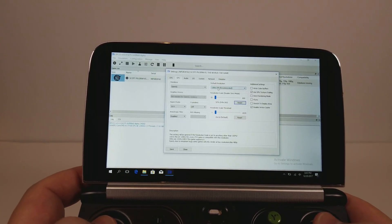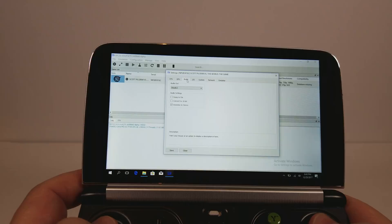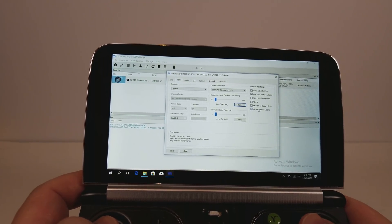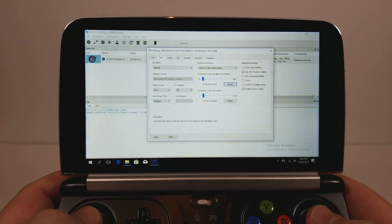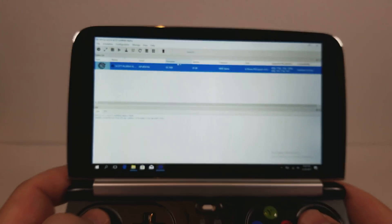I'm using the default resolution of 1280x720, but the render scale is under, so we're doing 50%. The only thing you have to do to make it playable — otherwise you'll get a black screen — is disable Vertex Cache. And that's all you need to do.